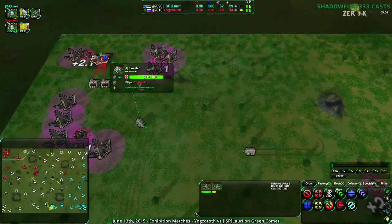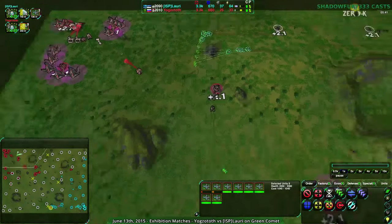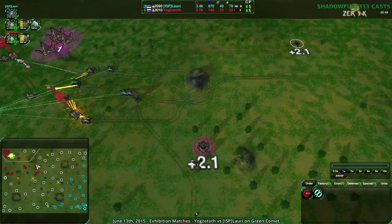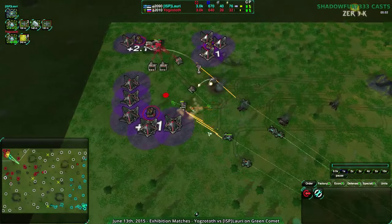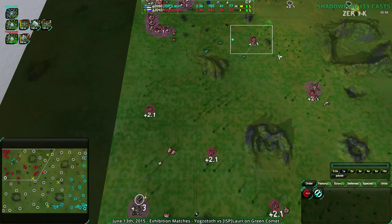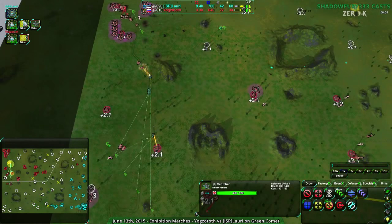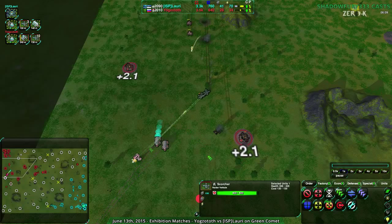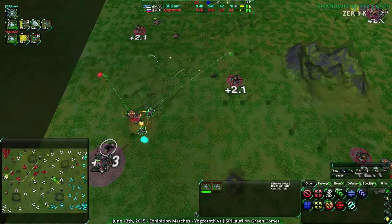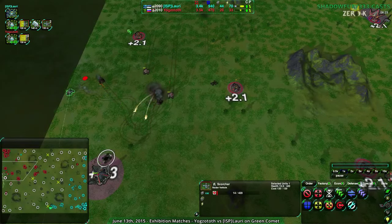Lory goes straight for the main base. The Leveler is their only saving grace right now. There's a counterattack coming in from Lory's side, but it's not going to do any good - the Leveler forces the Scorchers away, but the Scorchers have plenty of room to deal damage on the way out. These Metal Extractors are totally dead. Lory's managed to deal a great deal of damage - they're now 10 metal above Yoggzototh. Their army's a bit weaker and Yoggzototh does have the type counter, which is going to be a bit of a problem, but Yoggzototh is getting heavily damaged.